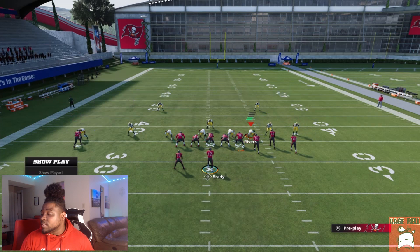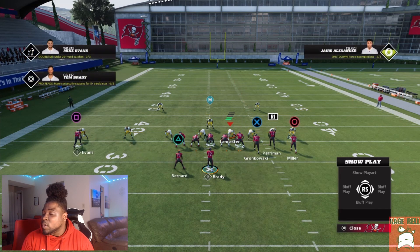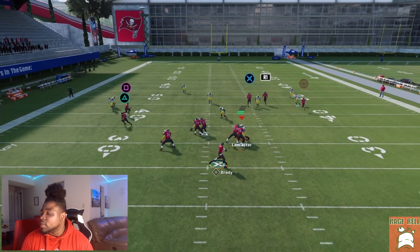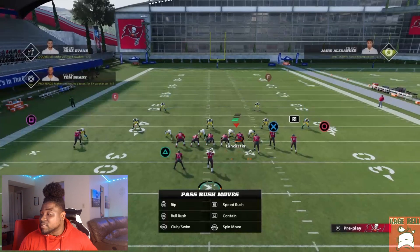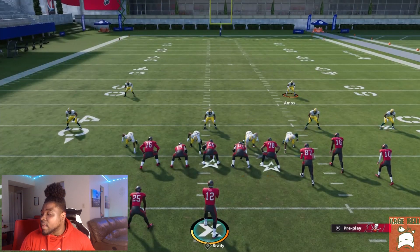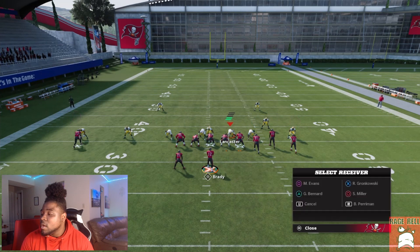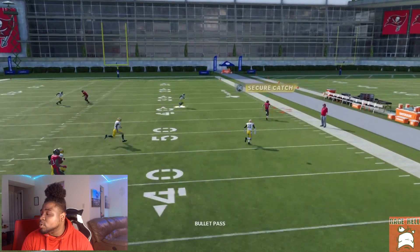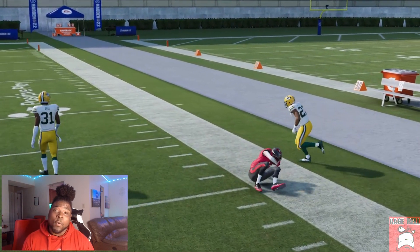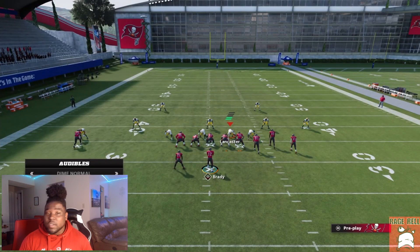Let's say they press two — even with a hard flat, notice that the streak is going to hold that outside third. If they play a hard flat, it's going to get even more wide open because that streak is going to hold that middle third — excuse me, outside third. So cover three is a no-go whatsoever.